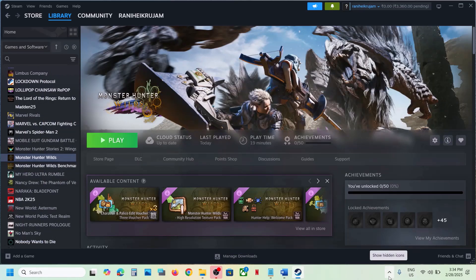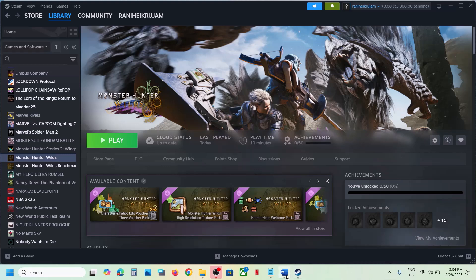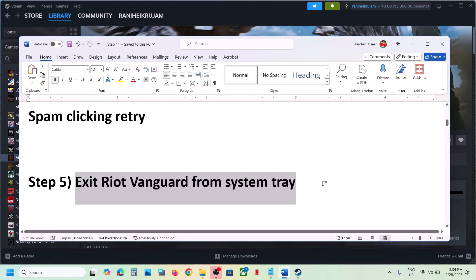The next step is to exit Riot Vanguard from the system tray. At the bottom right on the taskbar, click the 'Show hidden icons' arrow. If you see Riot Vanguard or Riot Client running there, make a right-click and click Exit. Close Riot Client and then launch the game — this has also worked for many players.